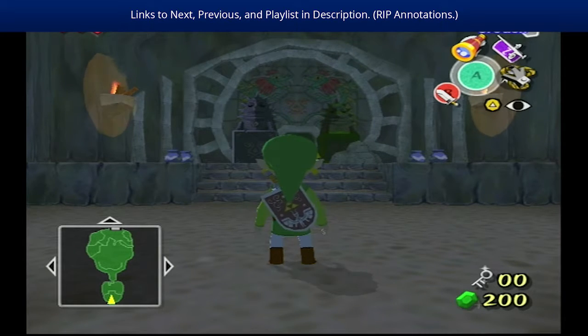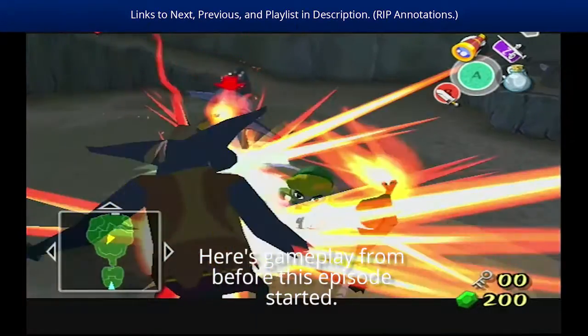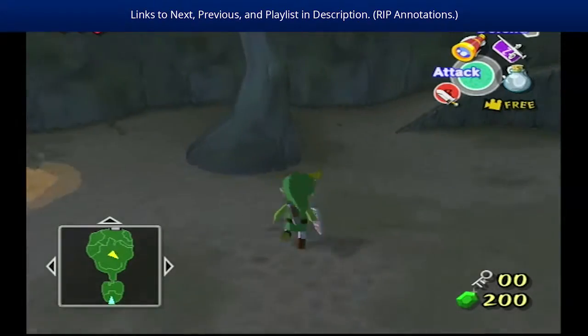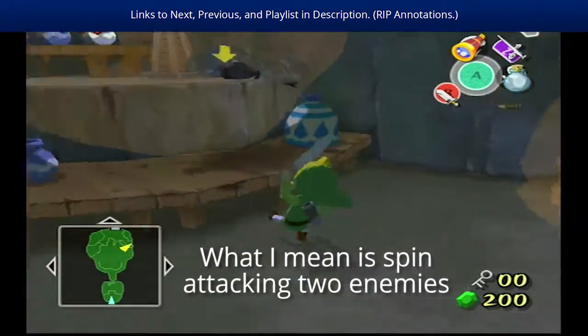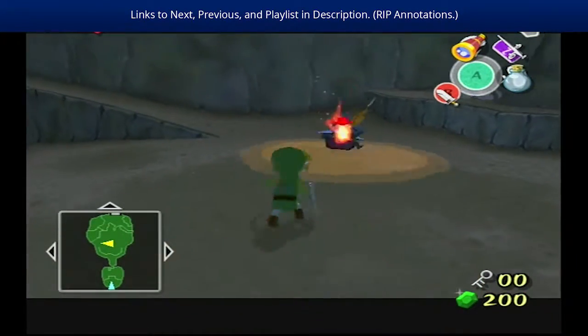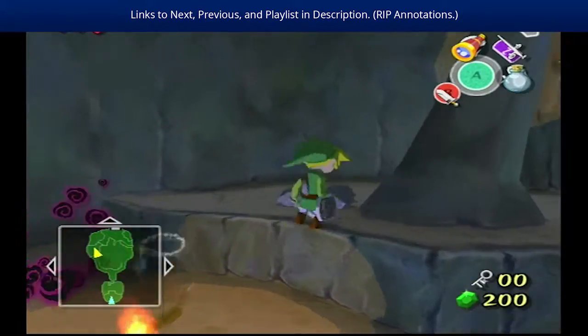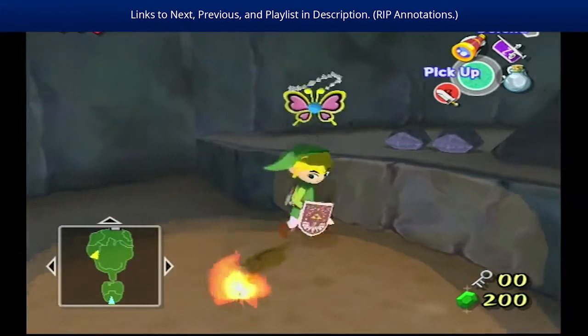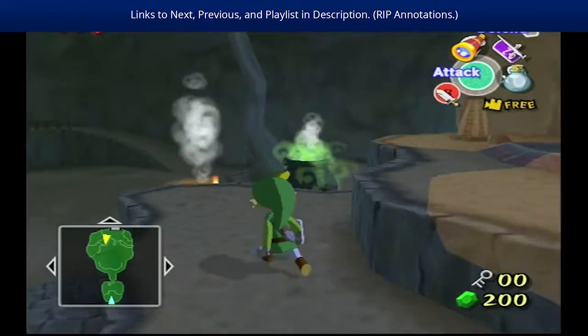Goodbye for now. I don't think I've ever done this before — I might have. I'm just gonna defeat you, splash water on your corpse I guess. There we go — that was pretty easy. Might as well get the joy pendants. One rupee up there — we don't need it, I don't care.